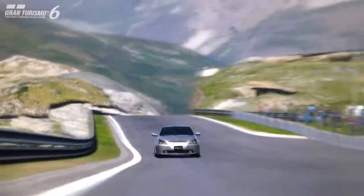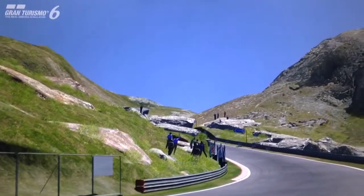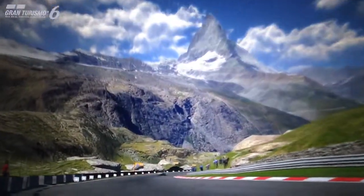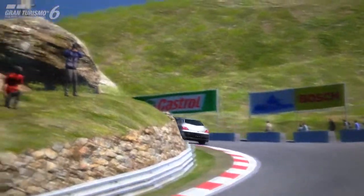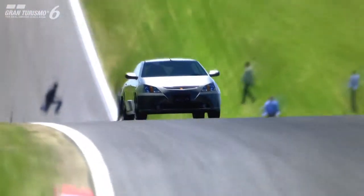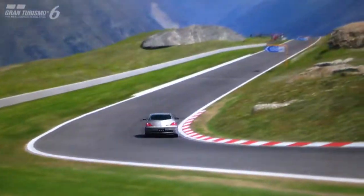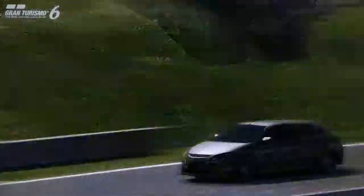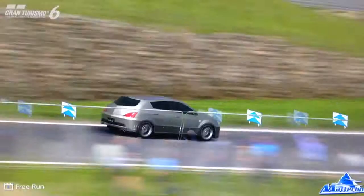In this episode we're featuring a very rarely used car - kind of a domestic market vehicle with nothing seemingly that special about it. It's the Toyota Will VS. It's an interesting looking car, a front wheel drive hatchback with around 160 horsepower stock, and interestingly the design of the car was influenced by a stealth fighter.